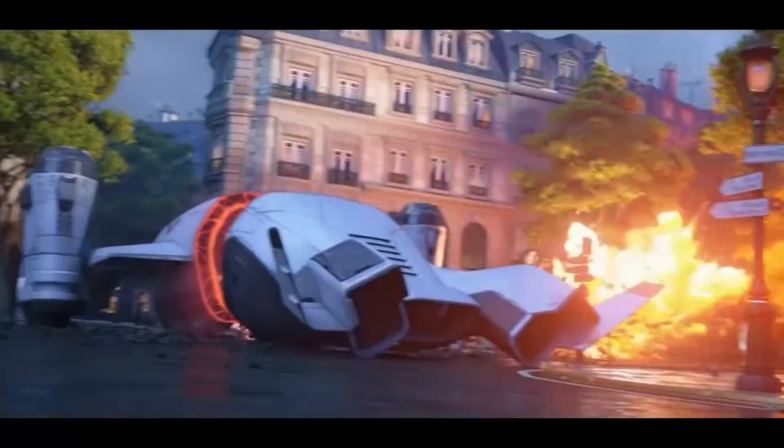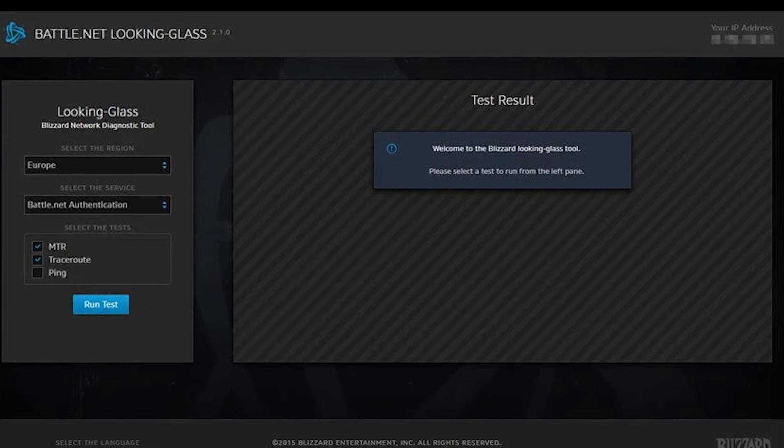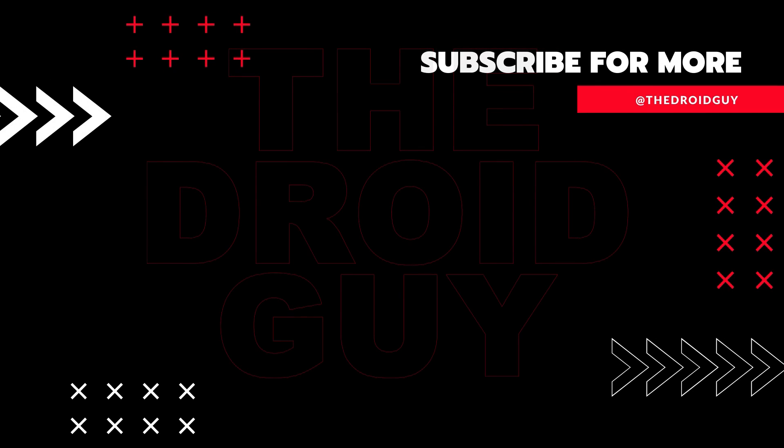There are other solutions you can also try, although none of them has worked personally. Some PC players were able to fix the Overwatch 2 error LC-208 by using the Looking Glass test on their machine. If you think this video is helpful, please leave a like or comment, subscribe to our channel, or share this video with your friends, as this can greatly help in making the algorithm recommend this video to others.